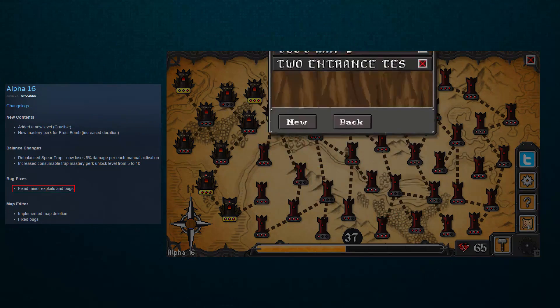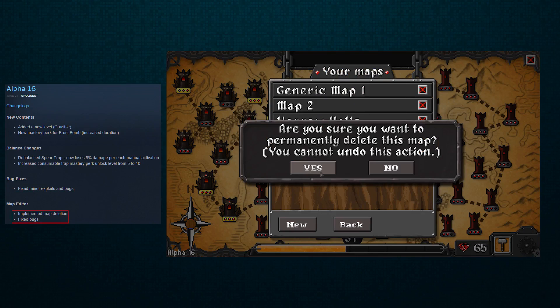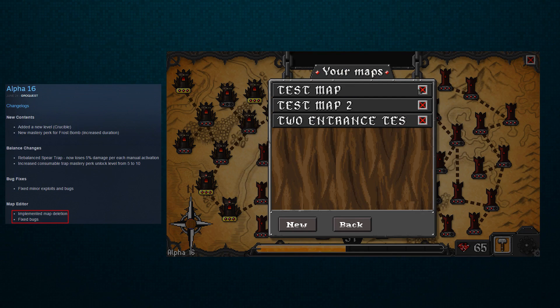There was also some minor exploits and bugs fixed, and in the map editor they fixed some more bugs and implemented map deletion, so now I can actually go in and delete the eight or so maps that I've used as test maps.